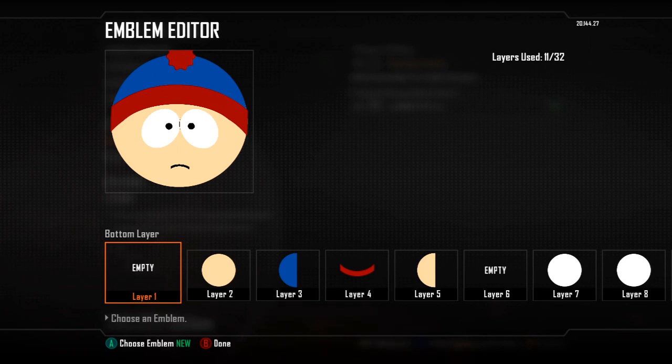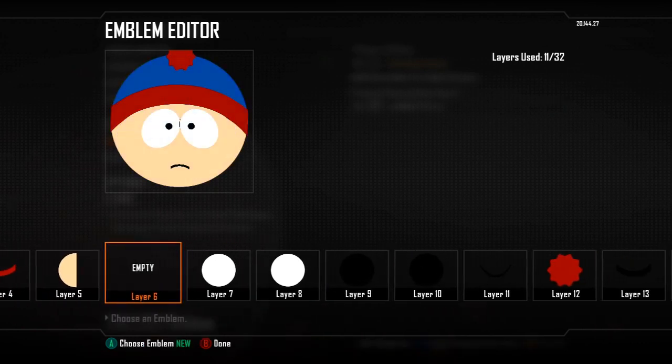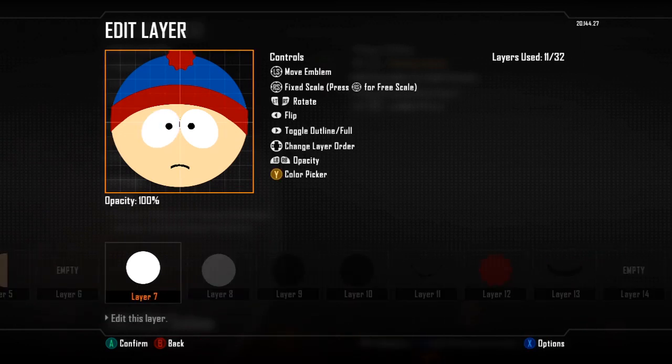Today I am going to be showing you an emblem tutorial on Black Ops 2, and this is going to be how to create the South Park character Stan Marsh. It's fairly simple — you just need to kind of switch the shapes a little bit.